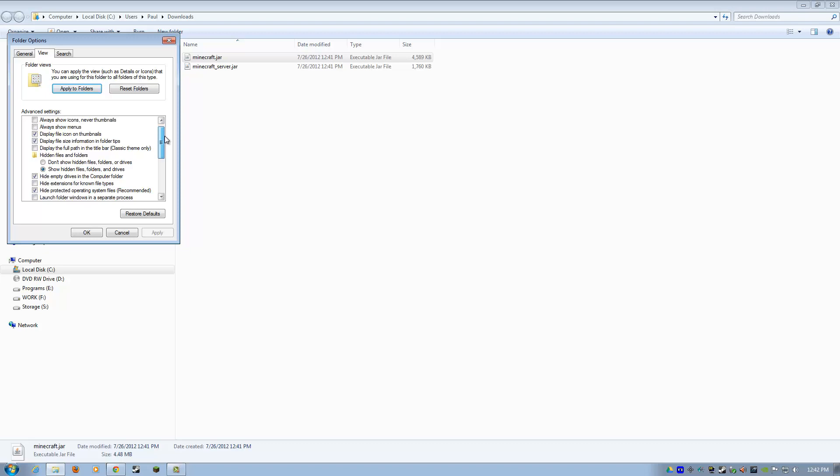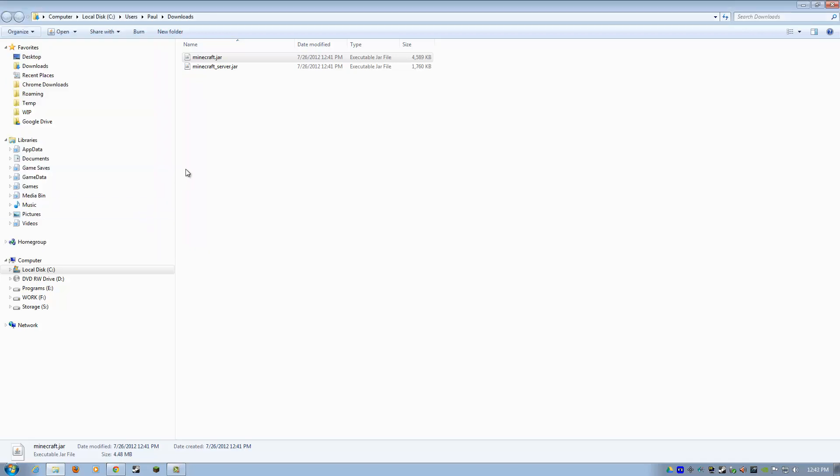Go over here to Folder and Search Options. This is Windows 7, by the way, but if you're using Vista it should be relatively familiar. XP might be a little bit different, but the principles are the same. You're going to go to the View tab and click 'Show hidden files, folders, and drives'. And make sure this is unchecked: 'Hide extensions for known file types'. I already have it unchecked, and I have hidden files and folders shown, which we're going to need in the next step.